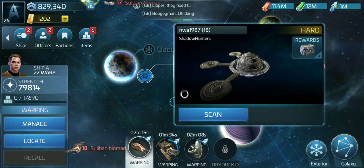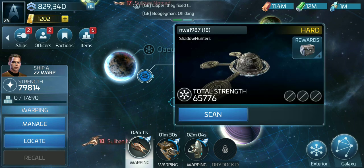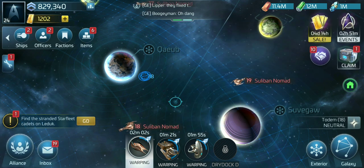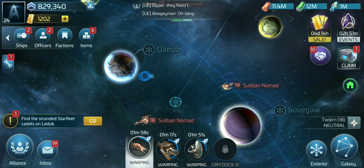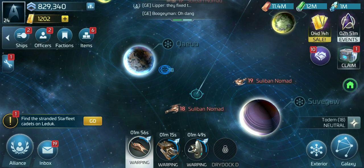Now sometimes you attack a base and the person is online, and he keeps healing the ship. If that's the case, just abort the mission, because the ship is docked in the base and it's really hard to keep cracking it over and over again. You're going to have to repair your ships multiple times and it's just not worth the resources and the latinum to do it.